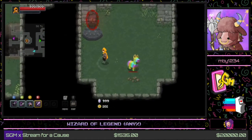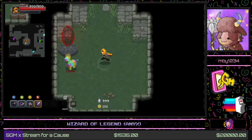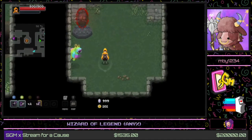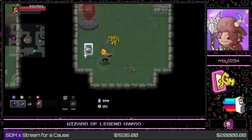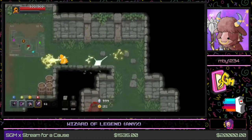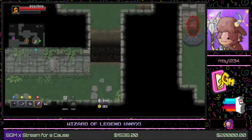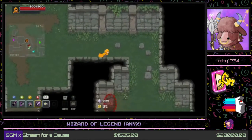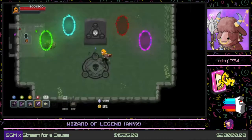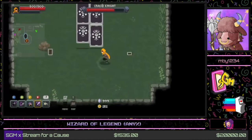Here we have a little piñata guy — kind of like a training dummy where if we deal enough damage to him, we get a free little magic. Let's beat him up — pow! We get a free magic: Vaultic Needle, which lets us charge forward. Good stuff. Also, as you find these little areas you get a portal for quick travel, very useful.